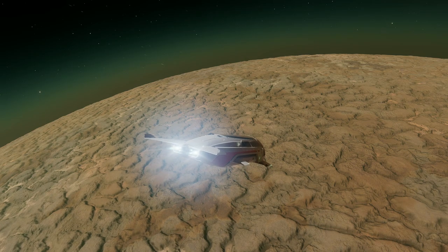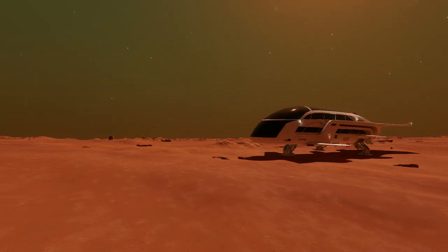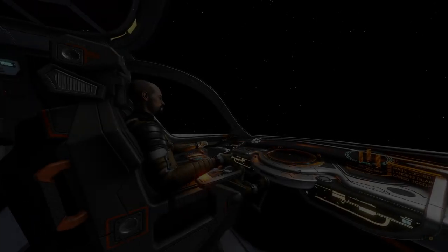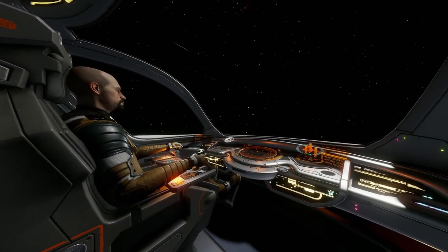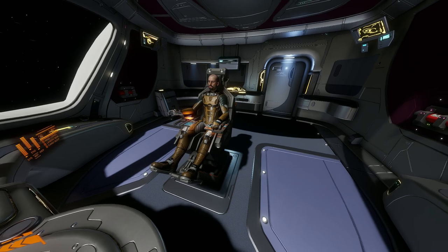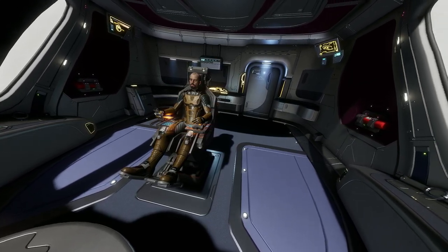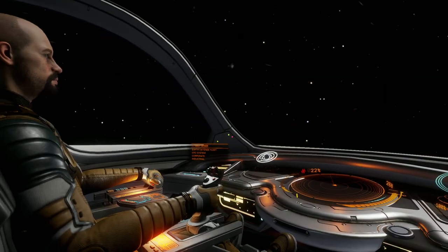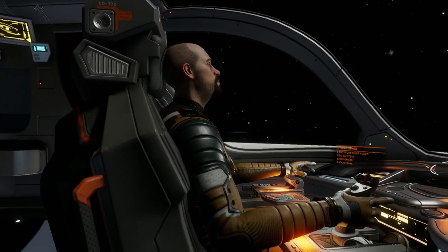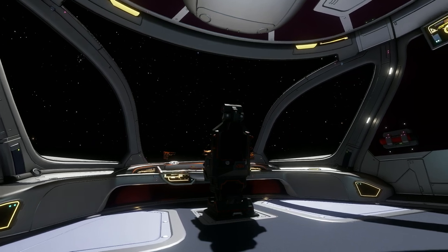This ship looks smoother and more refined than some of Gutamaya's efforts, at least from the right angles. The same refinement carries through to the cockpit. It's not a question of loose cables or rust like you'd see on a Faulcon DeLacy ship — it's more a question of whether you can see a speck of dirt. Spoiler alert: you can't. Presumably you have to be thoroughly decontaminated before even opening the doors to the cockpit, otherwise you don't get to preserve the pristine finish.